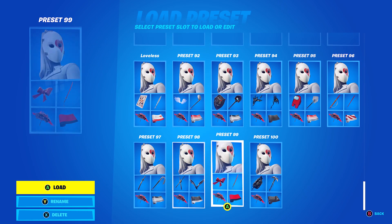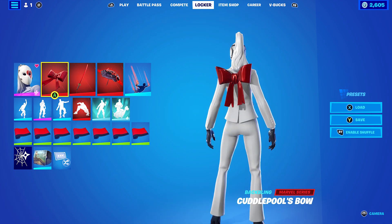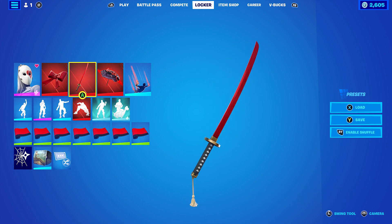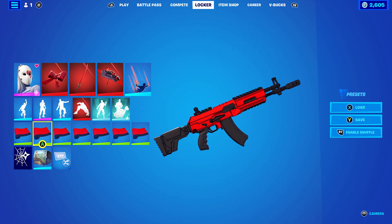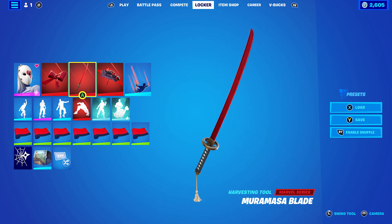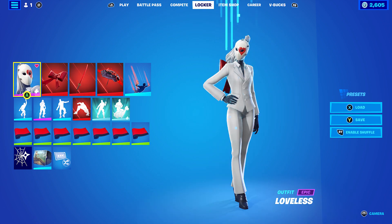Moving on to the extra combos, which was a Heart style. I went with the Cuddlepool's Bow back bling with the Merry Massa Blade pickaxe for the red, and the wrap is Blasted to go nicely with the red of the back bling. There's a little bit of black on the handle of the pickaxe and then black on the glider itself.